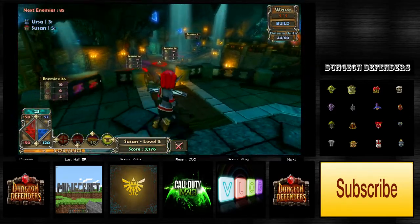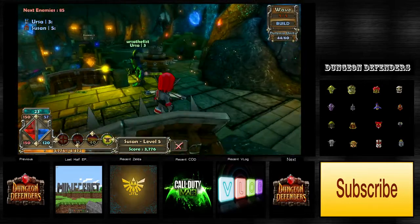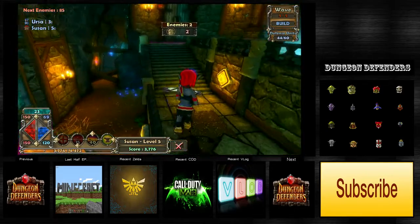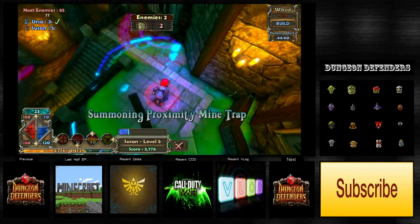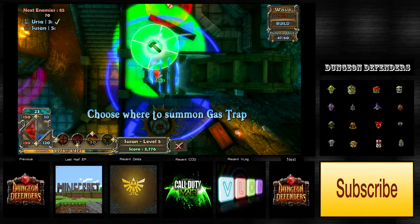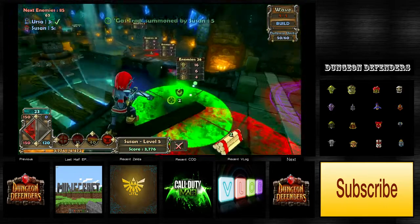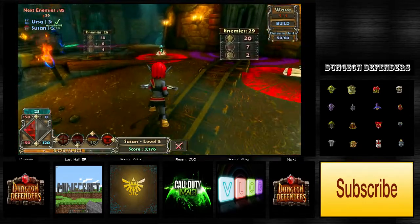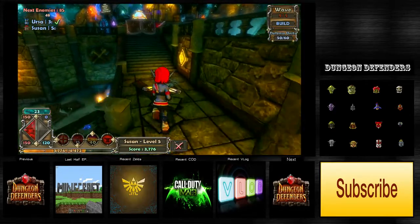Any more mana? Any more chests? I'm gonna put a gas trap over here just to see how effective it is. Just enough for a gas trap and the proximity mine. I think I'll get downstairs - you want to focus upstairs? I've got a gas trap and a proximity mine. The guy on the left isn't gonna be as hurt and the guy on the right is gonna be more hurt, so be on the lookout. I'll be downstairs, you take care of the big guys upstairs, and whenever you're done help me by shooting down here.